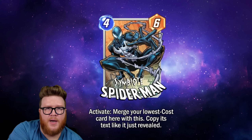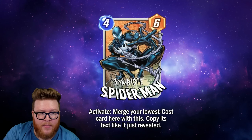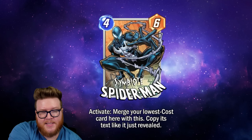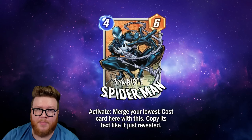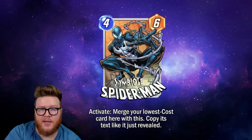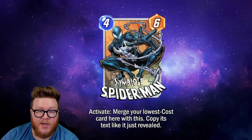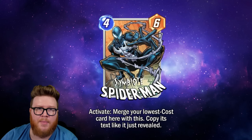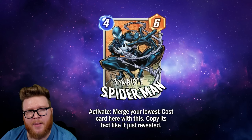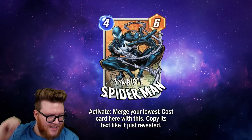That last sentence is super confusing. This is a merge-style card, but unlike Hulkbuster and Phoenix Force, it's clear the other card is going to merge into this one — not the other way. So if you have a Human Torch on board, the Torch gets sucked into the Spider-Man. Symbiote Spider-Man's art stays on board, it gains the Torch's stats — becoming a four-eight or whatever — and it copies the text.